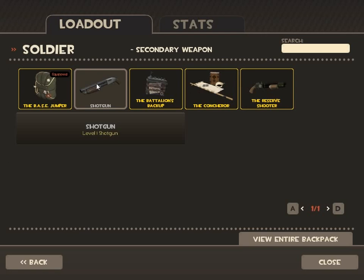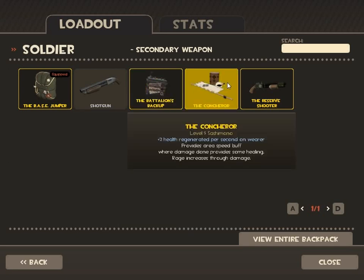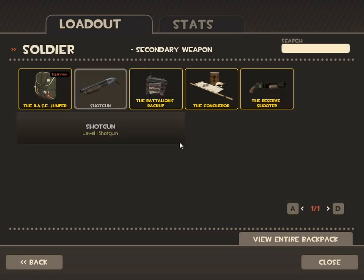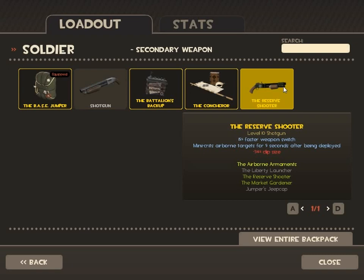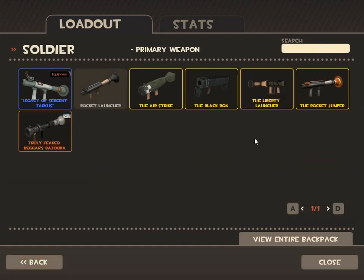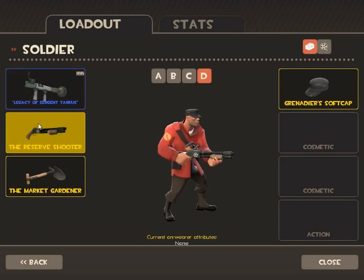For secondaries: the Base Jumper is a parachute, the shotgun is usable when you run out of rockets or are too close to fire safely, the Battalion's Backup gives you more HP on yourself, and the Buff Banner gives a team buff. The Reserve Shooter — also on pyro — lets you switch weapons faster, which can save you sometimes, and creates airborne targets for five seconds after being deployed. It has less clip size though — four shots instead of six.